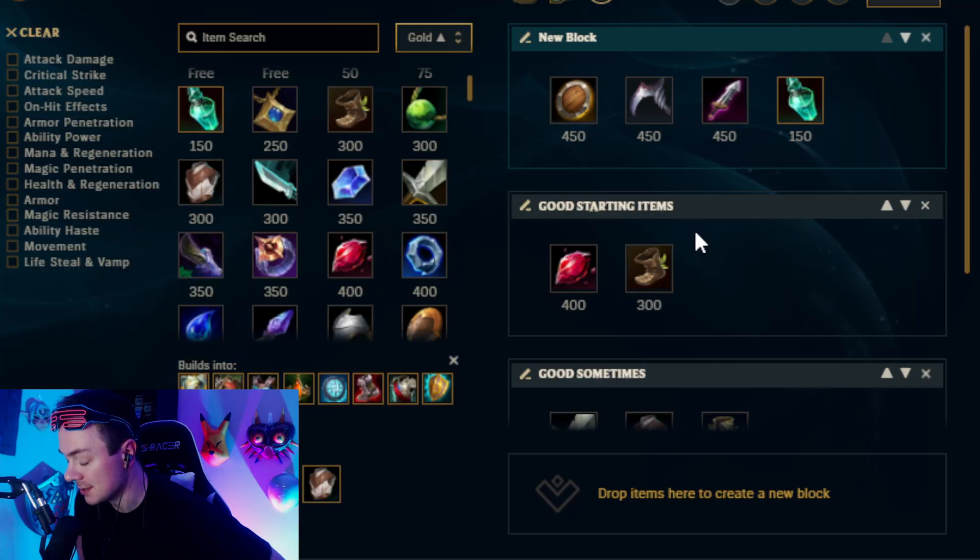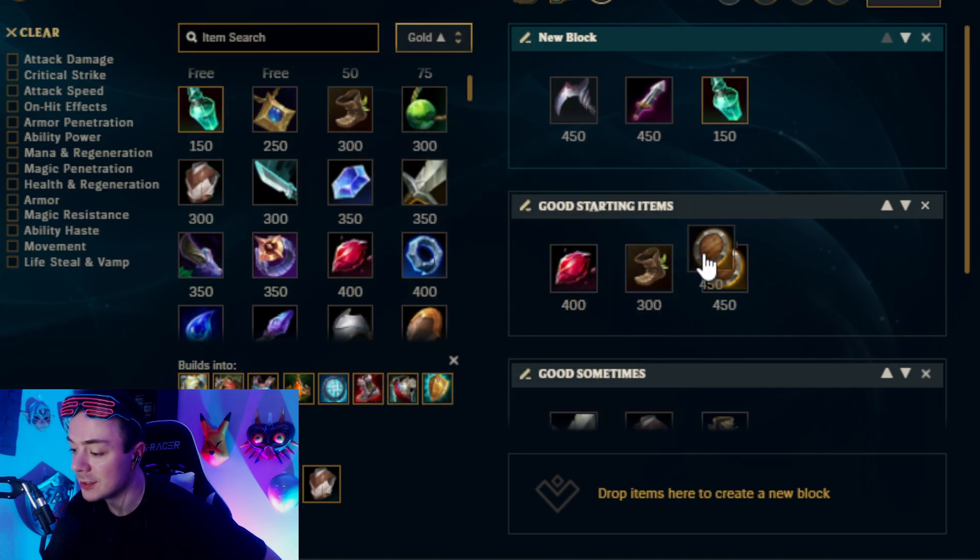The resale value is bad enough as is. However, I must acknowledge that it's still really good versus champions with a lot of point-and-click single-target damage — LeBlanc, ADCs, Lucian, Urgot. This item still has a place on Garen and you should still expect to build it in a good portion of your games, just not all the time like it used to be. So as a result, I'm going to place it in the good starting items category.